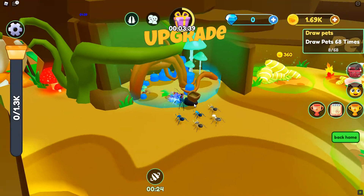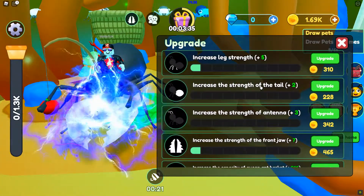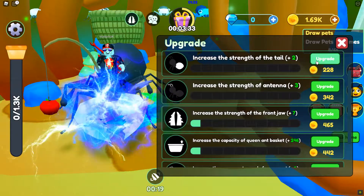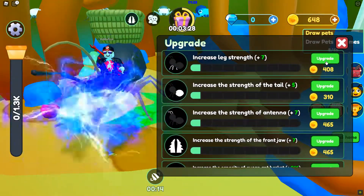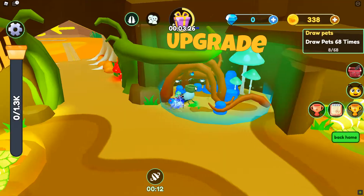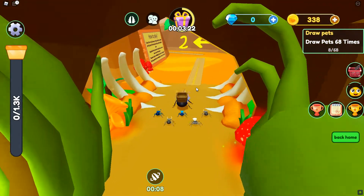I don't know what the upgrades actually do. I assume it makes you stronger, but like — increase leg strength, strength of tail. I don't understand what that means. Movement speed — so we increase that, let's do strength. Boom boom, okay. Let's get back out in that field there. We got to make all the money.